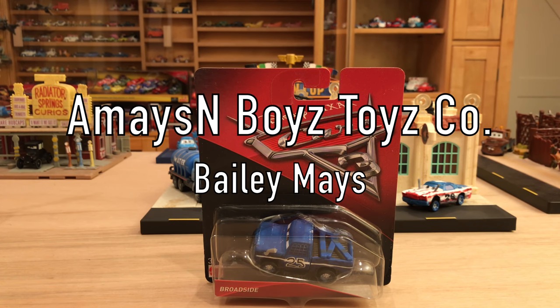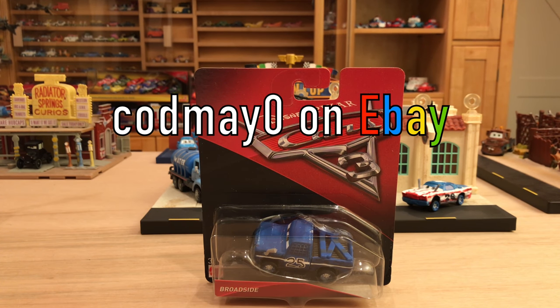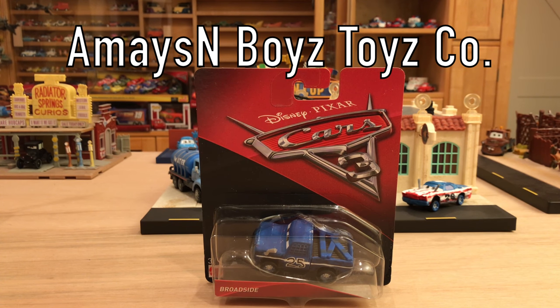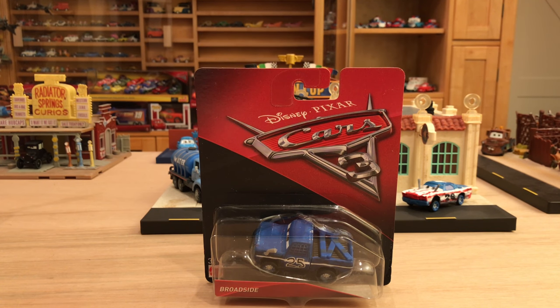Their eBay store link is in the description below, it's called Code May Zero. They have a bunch of stuff listed, and even more that's not listed, so if you want something specific just email them — the email address is in the description. They're also buying, so if you have something collecting dust in your closet, just shoot them an email. They're in the process of changing over to that company name and will have their own website coming very soon.